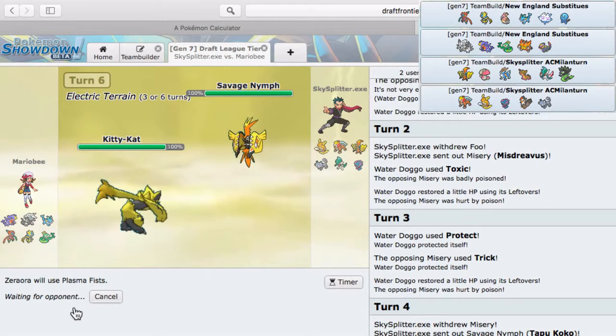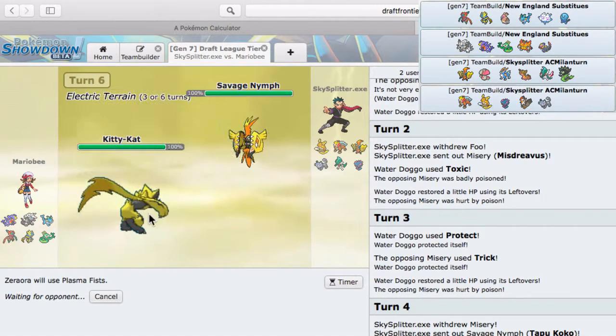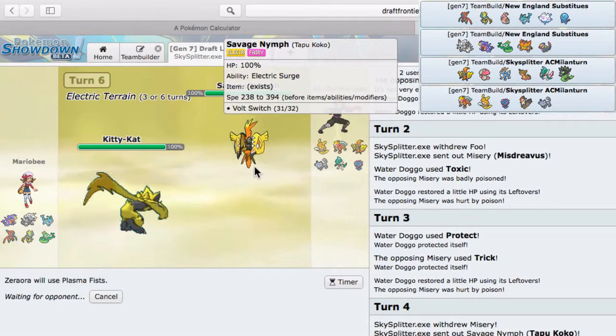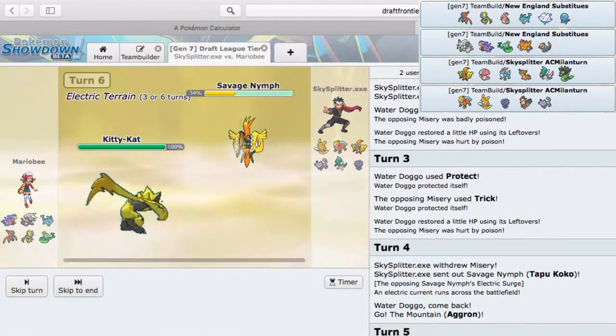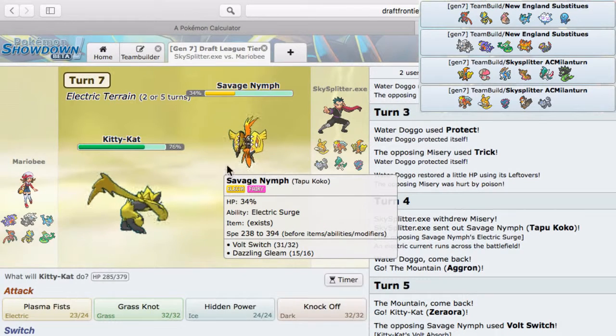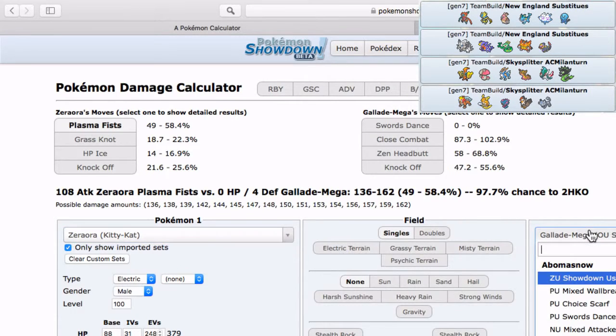Kitty cat putting in work with the Volt Absorb — this is a bulkier set with Assault Vest to take Dazzling Gleams. He just Volt Switched on me so I might want to switch. Sorry if the background noise is loud. I got a crit as he used Dazzling Gleam — so yeah, that's not gonna do anything, and that confirms he is not Scarfed. I don't think it was a two-hit KO to be honest.